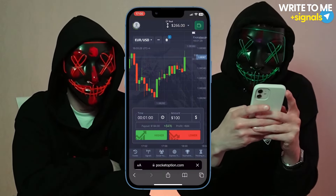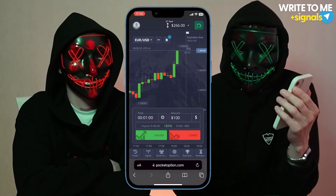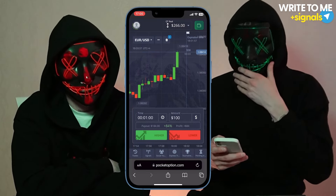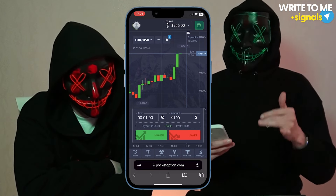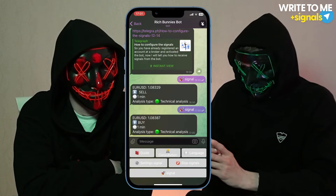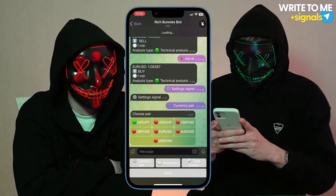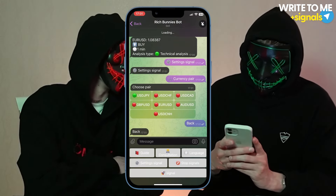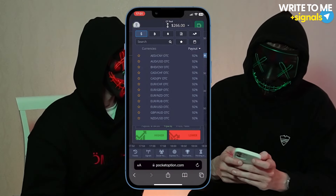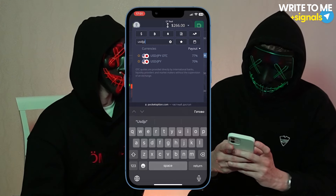Again an up signal for one minute. Refresh the page — look, we missed the entry point, and already the candle has risen, it's already higher. So we will not bet on a rise now because we are late. We need to do it on time. So we will change the currency pair and again set up our bot. Let it be the US dollar and the Japanese yen.